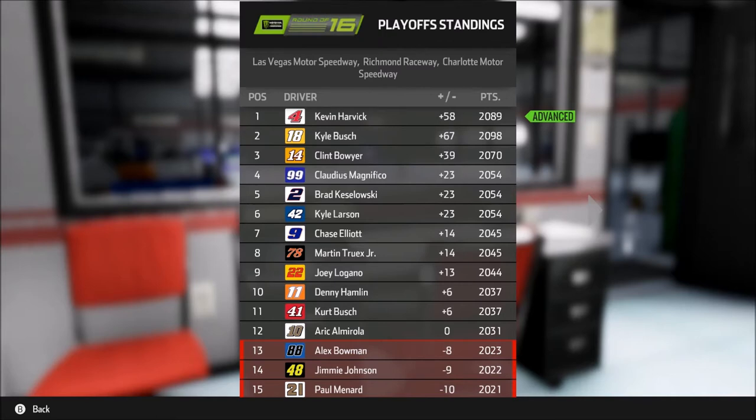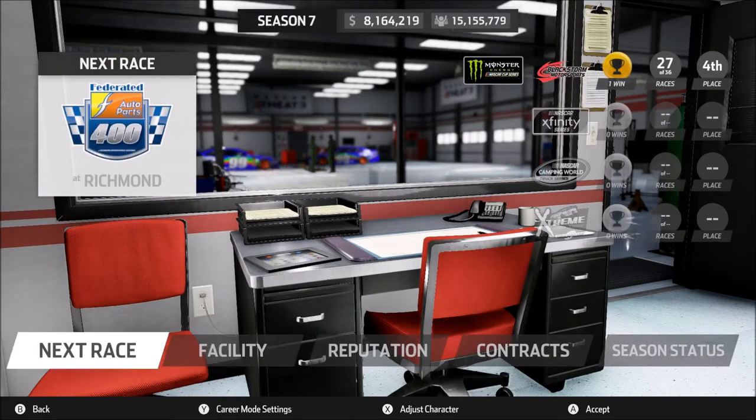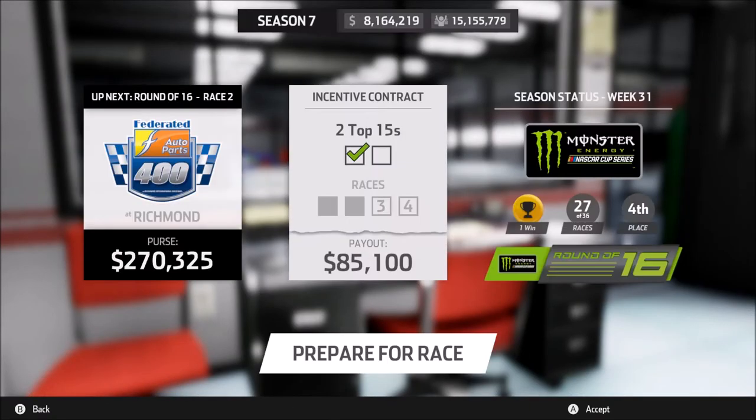At the bottom we've got Alex Bowman, Jimmie Johnson, and Paul Menard — they're fairly close to the cut line. Then Denny Hamlin, Kurt Busch, and Eric Almirola are also very close to the cut line. We've got several drivers between us and the cut line, which is huge. We need to keep it that way. During the race, we'll want to be passing cars that are in the playoffs as well, because the more of those we pass, the better our chances of gaining points and expanding our lead.